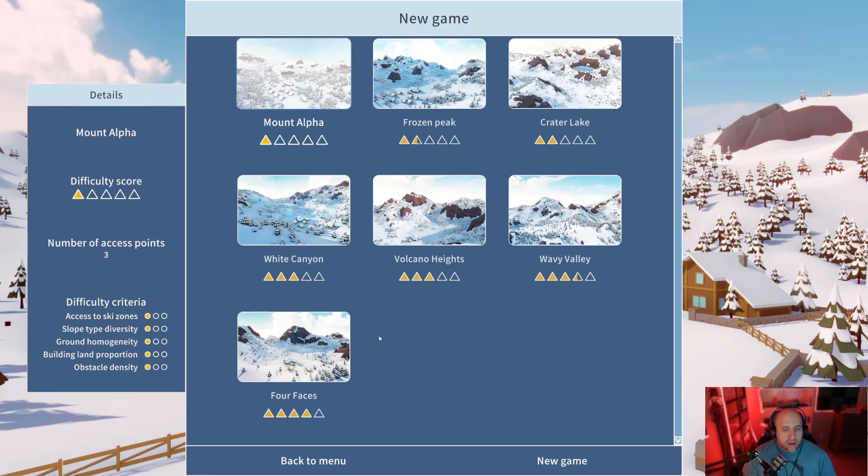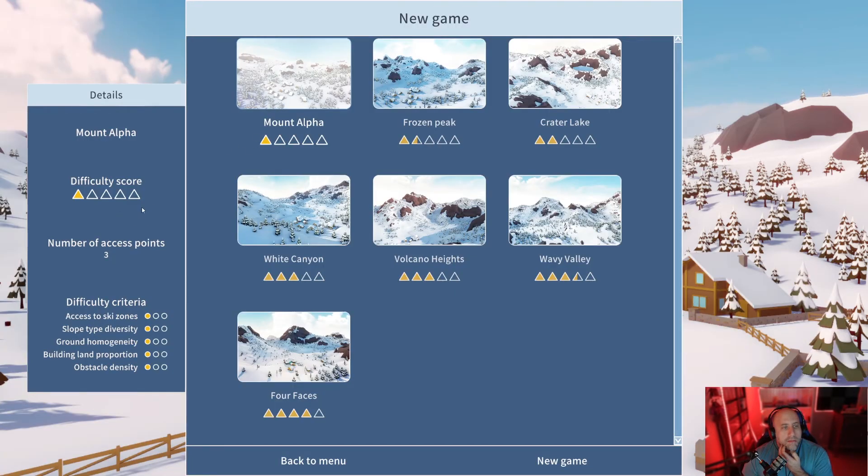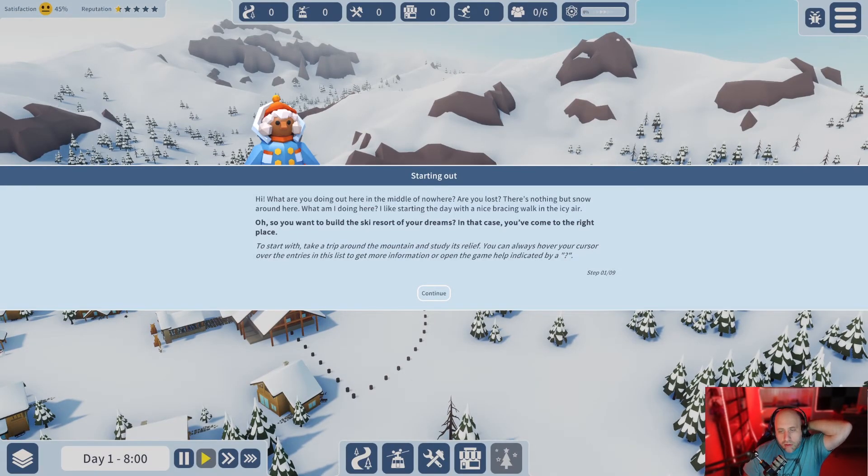Essentially what the game is is a snow mountain simulator where we can create our own alpine resort - some black powder, some black diamonds, some bunny hills. I'm going to do Mount Alpha first. I think it's more on the Planet Coaster side of things - essentially a Planet Coaster but for a ski hill - as opposed to something like Prison Architect where it walks you through very rudimentary steps.